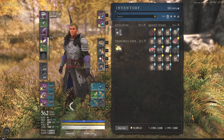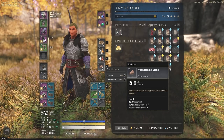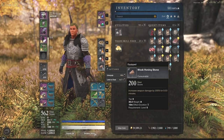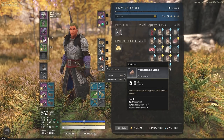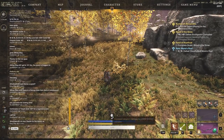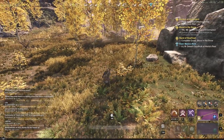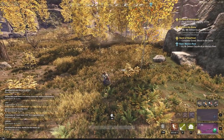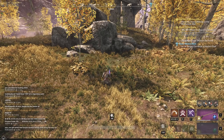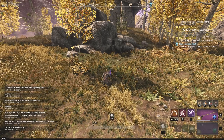Weak honing stones are something a lot of people don't take into account and they are extremely cheap to buy. Note that the description is currently bugged — it doesn't increase weapon damage by 200 for 0.03 minutes. What it actually does is increase your damage by 4% for 10 minutes. You can see the weak honing stone applied to the rapier on screen. It costs about 0.1 gold each on the market because they're commonly crafted for trade skill leveling.